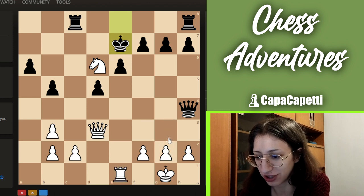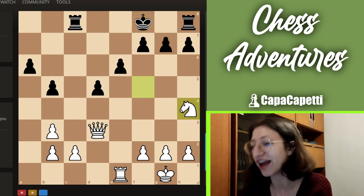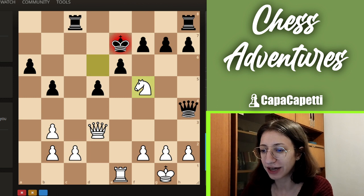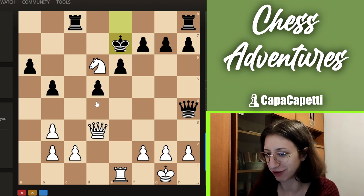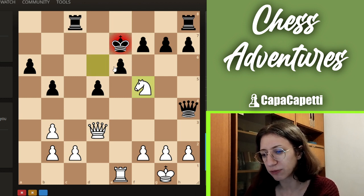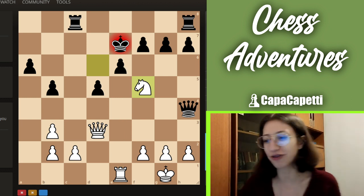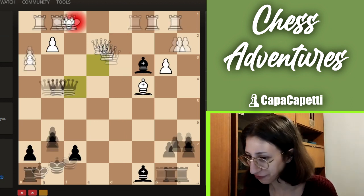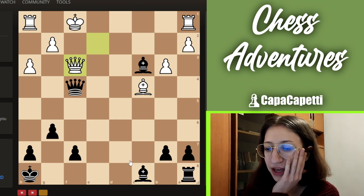What are we supposed to do? Go like this — oh, it's a fork! And then we take the queen. I usually try to look out for forks because I usually play with my knights the most. I just did not see that. And this is pinned — that makes a lot of sense. Puzzle number two, we got the solution!